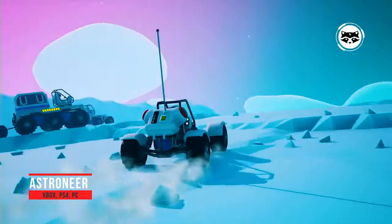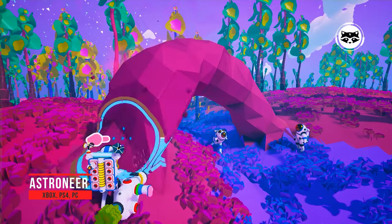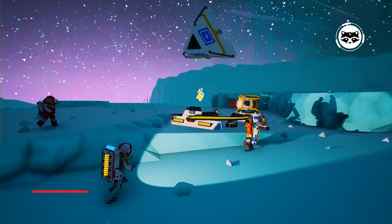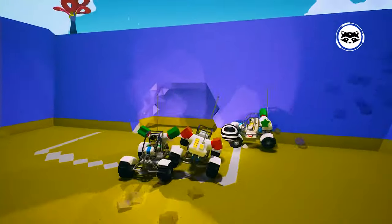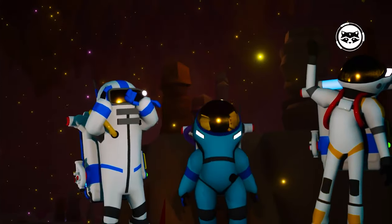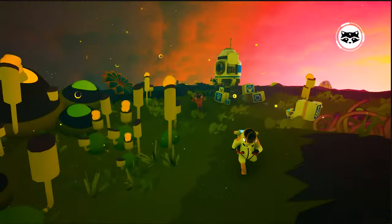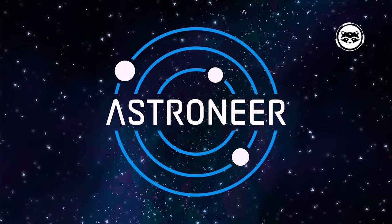Astroneer. This funny space sandbox invites us to explore distant planets not with the aim of saving the universe or humanity, but with a much more mundane motivation. The main character of Astroneer is driven by one of the oldest human feelings — banal greed. In pursuit of easy money, we have to overcome huge distances, create complex production complexes, change the landscapes of entire planets and monitor the supply of oxygen in our spacesuit. The funniest and fastest way to do this is with friends — the cooperative game mode supports a group of up to four players.